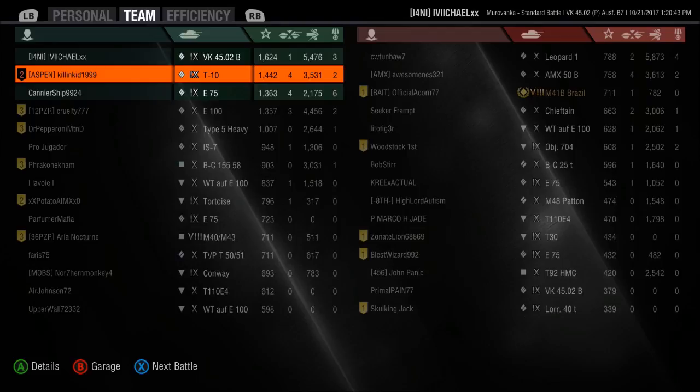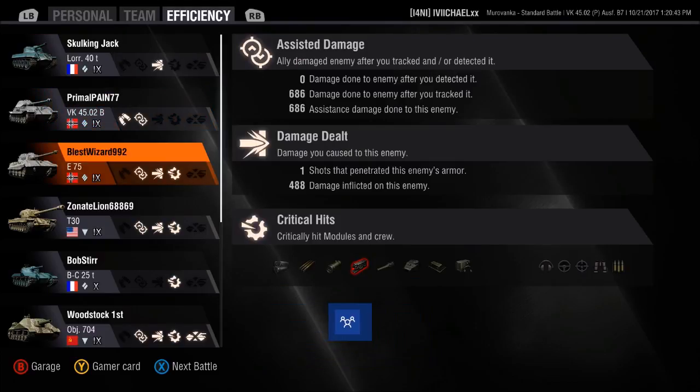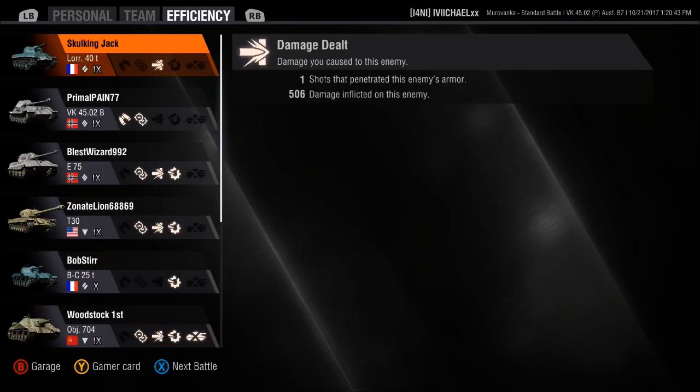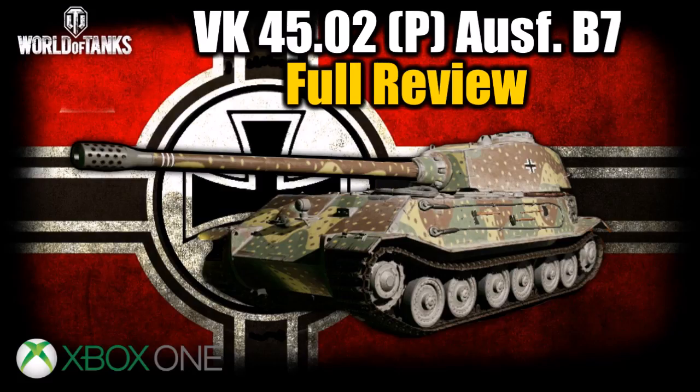This is the game I got my mark of excellence on — one of the higher damage games, not my best but it showed a little bit of everything. If you get into a good side-scraping position with enough tanks nearby, check this next clip: I blocked 10,000 damage. I covered my lower plate, kept my hatch on the hidden side, and they could only shoot my strong right side. Here's that 5,000 damage game — look at how much I blocked. Anyway, I hope you guys enjoyed this review — please thumbs up if you want more content like this, and have a good one!